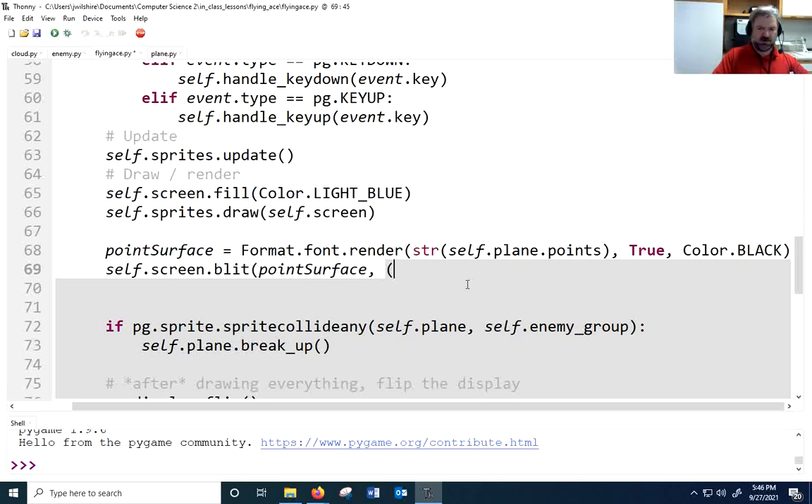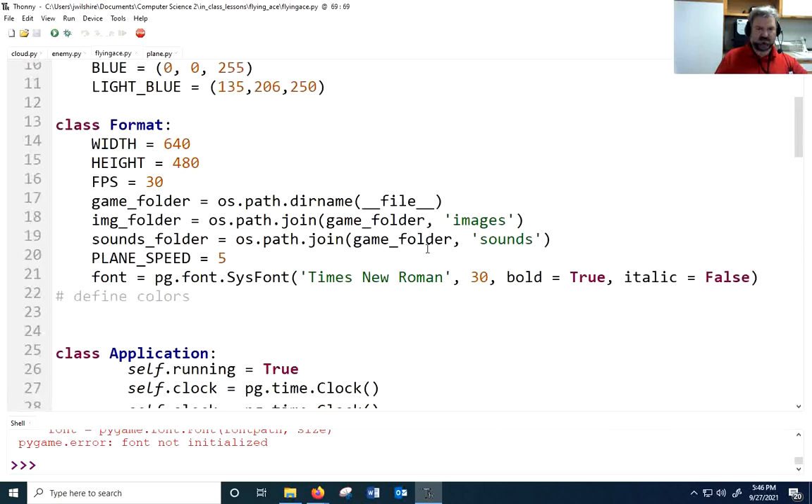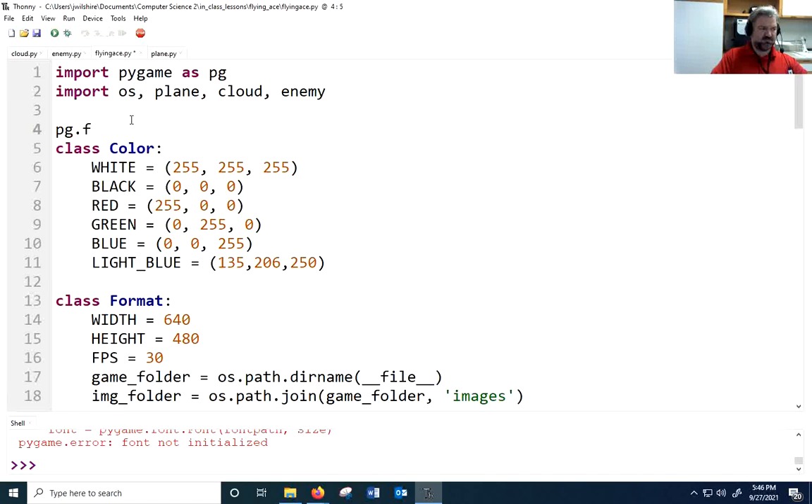I'll position the score near the right edge at format.width minus 100 pixels, and 20 pixels down from the top. Now we should have the score on screen — let's take a look. I didn't initialize font, so I need to add pygame.font.init(). After adding that, we can see points on screen, and as planes fly past we earn more.